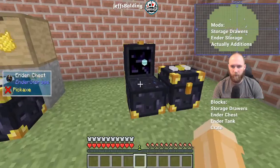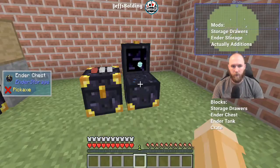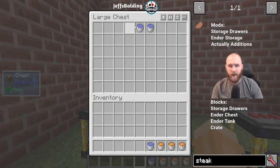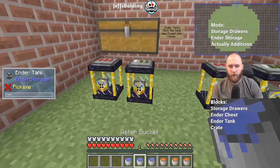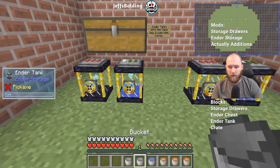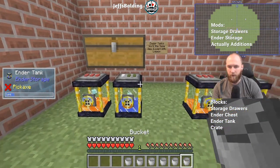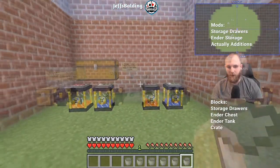Ender tanks work the same way, but instead of items they transport liquids. We've got some lava in one and water in the green ones.